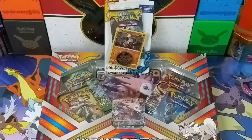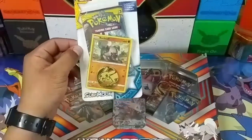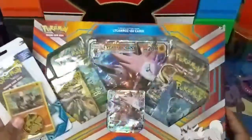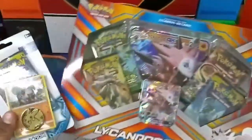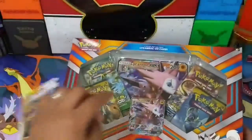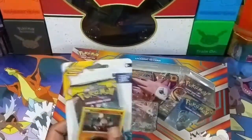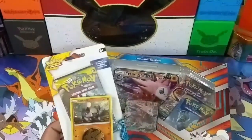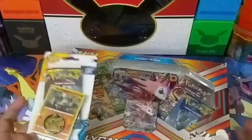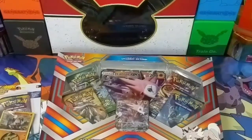Hey YouTube, this is TCGDad and today we're gonna be opening a Lickitung GX box and a Rockruff blister pack. We decided to do it this way because we haven't seen one of these two opened together. With the Sun and Moon collection, the only way you can play Lickitung GX is by having the actual Rockruff, and this only comes in the promo card. So we decided to get both of them — open up for you guys and let's see what we get. Ready? Let's go.